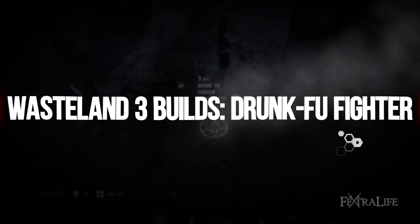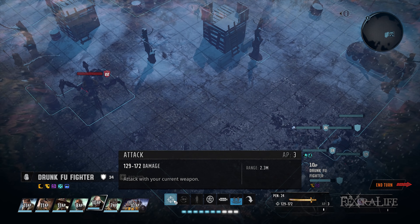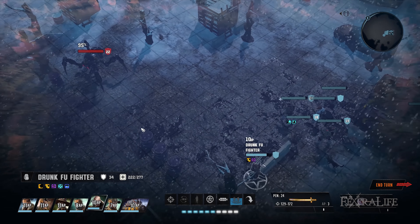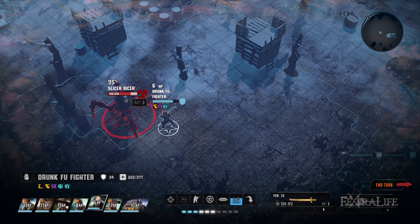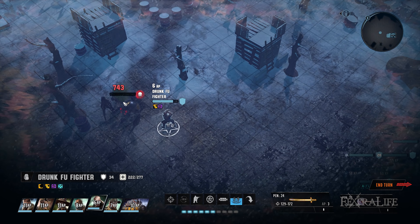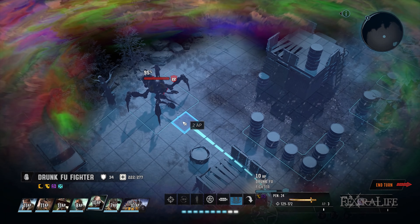The Drunk Fu Fighter Build uses a combination of bladed weapons, high critical chance, and animal companions to one-shot its targets in many cases. You can get 25% critical hit chance from maxing intelligence, helmets can give you even more critical chance, and weapon mods can add some as well. When combined with the Pursuit perk, this reaches over 100% later in the game, guaranteeing a critical hit on your first attack.